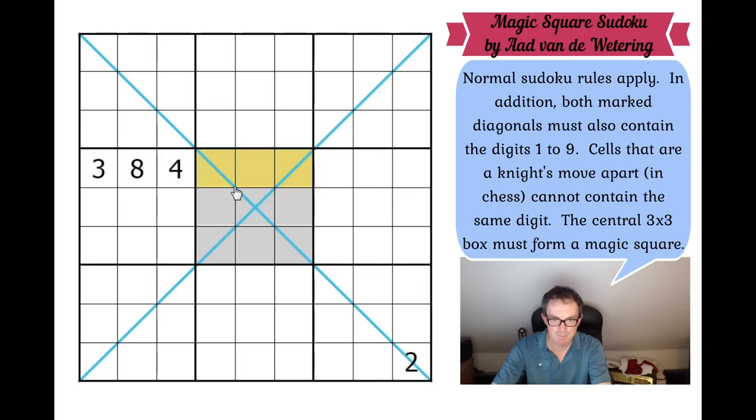So what can we say about this box? Well, the simplest way to think about it is that we know the sum of this box. If we add up all of the digits from one to nine, we get 45. Now we also know that in a magic square, this row, this row, and this row all have to add up to the same digit. So let's call that x. We know this will add up to x, that will be 2x, that will be 3x. So 3x has got to equal 45. So x is 15 — we get that straight away.